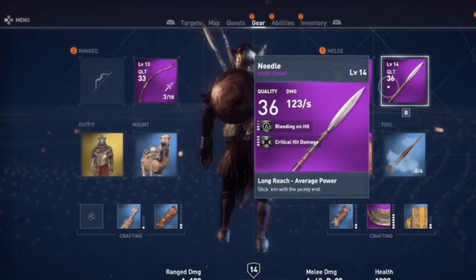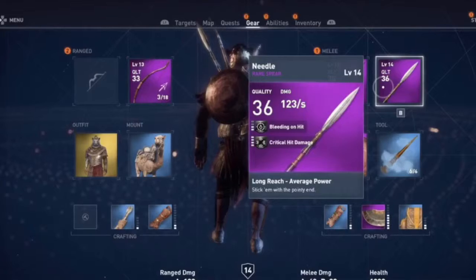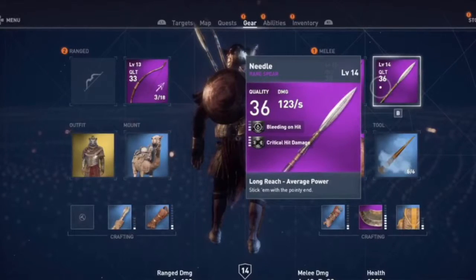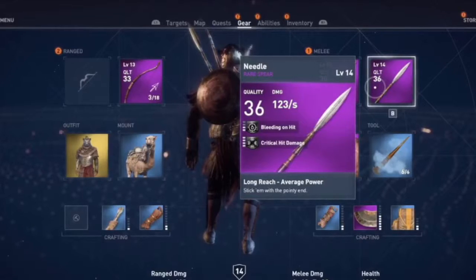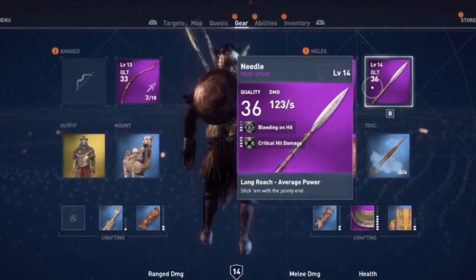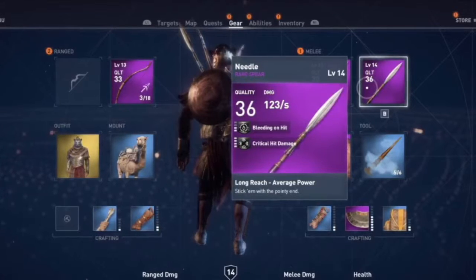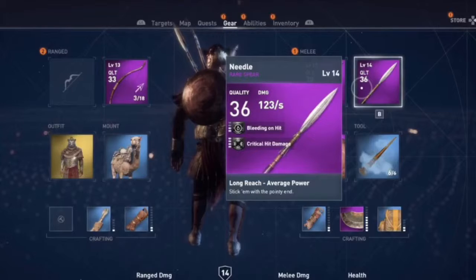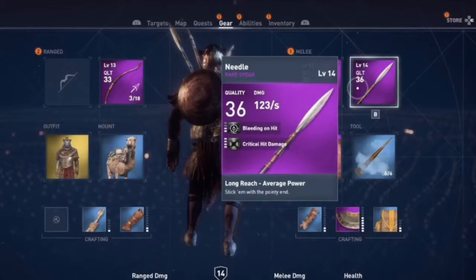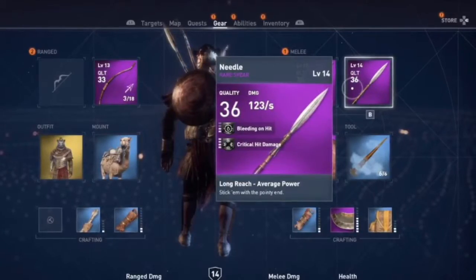The second Game of Thrones easter egg can be found in the form of a familiar weapon you can purchase at Blacksmith's. At Blacksmith's you can purchase a weapon called Needle. This is a reference to Arya Stark's sword that she uses in Game of Thrones. The type of weapon is not really the same as Needle, because while it's a sword in the show, it's actually a spear in Assassin's Creed Origins. However, the description of sticking with the pointy end is also a very clear reference to Arya's sword.